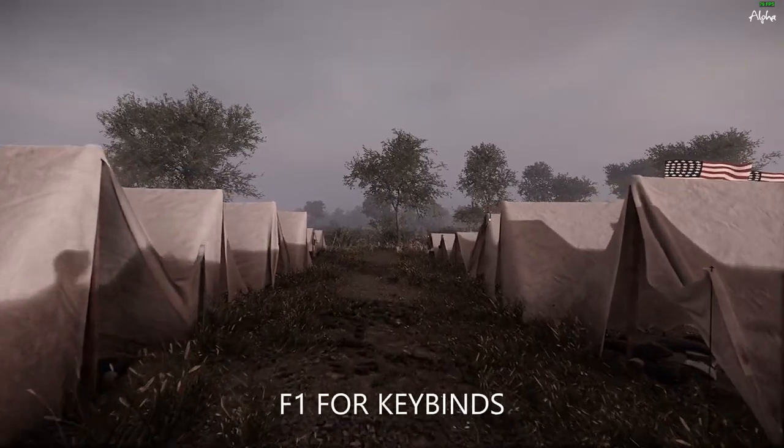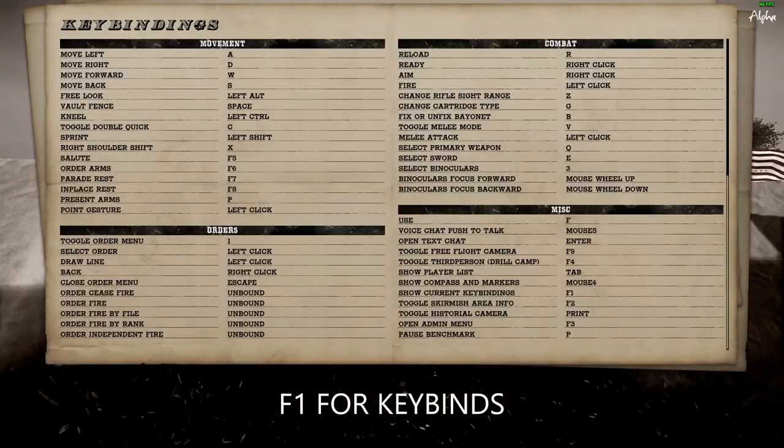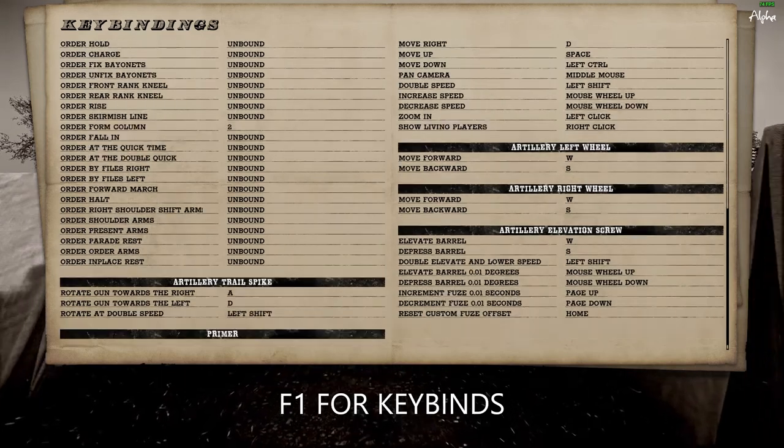After spawning, you can hit the F1 key to bring up a keybinds list. Some of these controls will be covered in this video, but you should still take a look around.